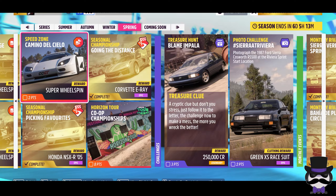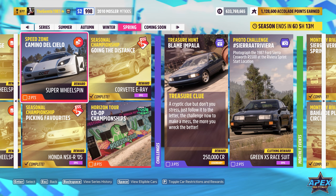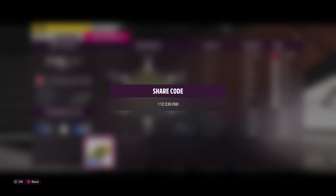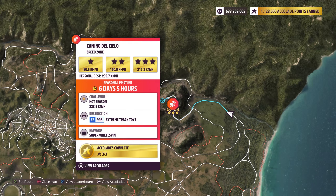Camino del Cielo. Thank you for tuning in. So Speed Zone this week for the Apex All-Stars. We've got the S2998 Extreme Track Toys as the car restriction. The location we need to go for is top right of the map, and we need a 228.5 kilometre run.